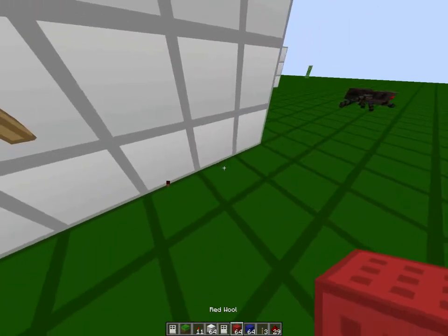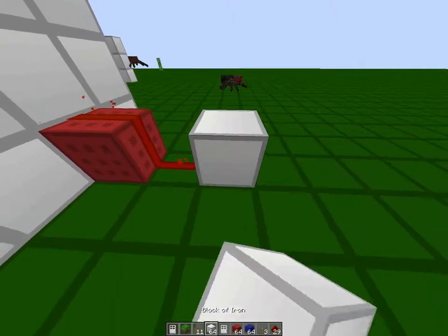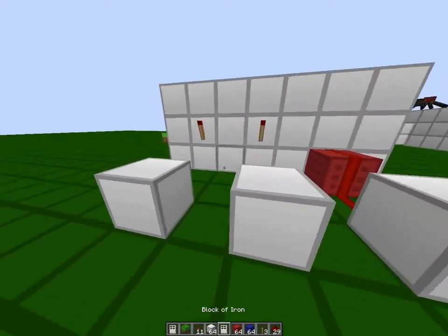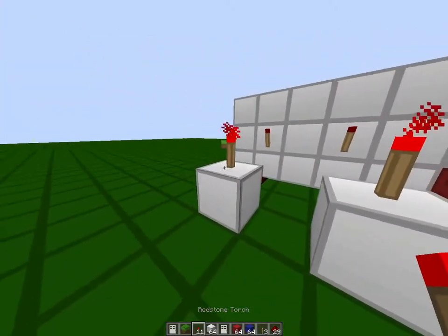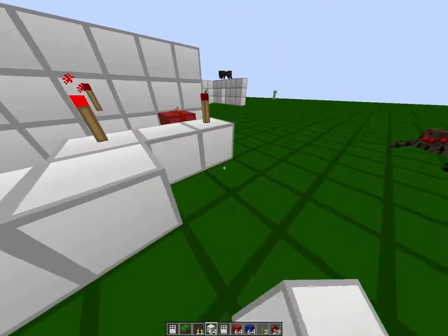What you're gonna do: take away this redstone torch, put a block right there, put redstone right there, and put one, two, three. Make these two blocks adjacent to the redstone torches, and put redstone right there, right there, put torches right here, and in the back of these, you're gonna put blocks right behind them all.